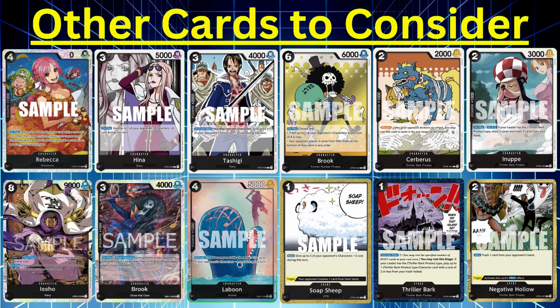With my trash being stacked up really nice, I wasn't too worried about using Moria's leader effect that turn. I already have Gekko in hand — what more could you ask for when you're in a mirror match or going against Sakazuki? You want to get Moria's. Sometimes the game comes down to whoever has more Morias in hand.